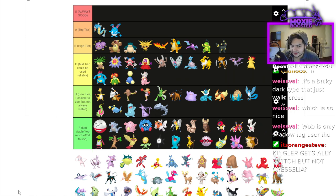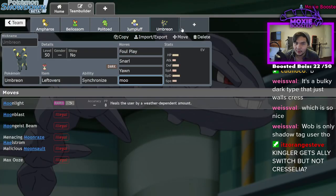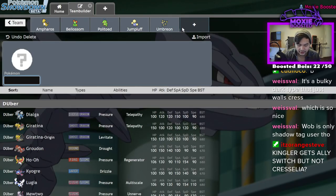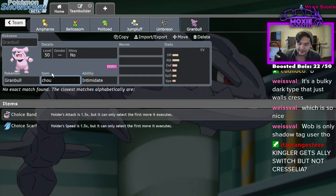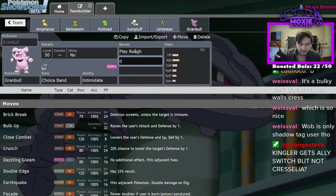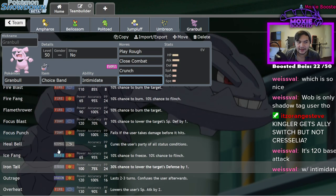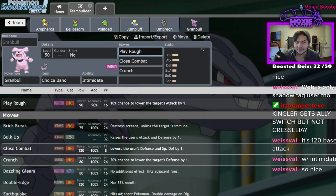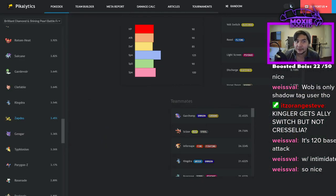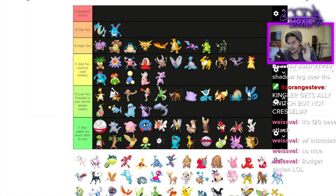Raticate — I love rats but F. Granbull is D but has potential to be C — it hits really hard with 120 base attack, it's a Fairy type, and the coverage is insane: Play Rough, Close Combat, Crunch, Earthquake, Fire Fang. You run Intimidate, slap a Choice Band on it, run it on a Trick Room team — you do not want to take a Choice Band Play Rough from this in any situation. It's just not reliable enough for higher than C.